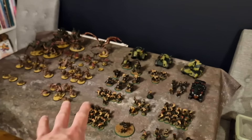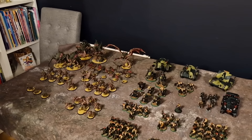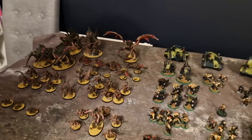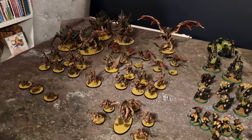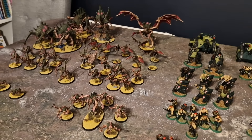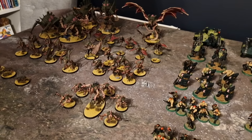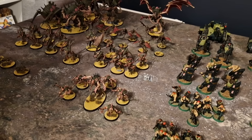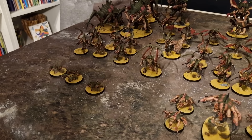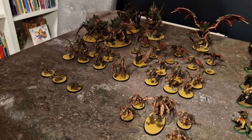We're doing 1750 points today because Dan hasn't quite got 2000 points of bugs painted in a way he can easily field. The Tyranids are running an Invasion Fleet, with the Broodlord as warlord accompanied by five Genestealers. There are also three single-base Ripper Swarms for deep striking and secondaries — don't leave home without three Ripper Swarms if you're a Tyranid player.